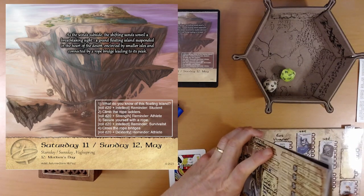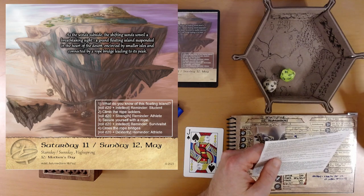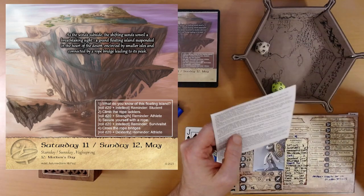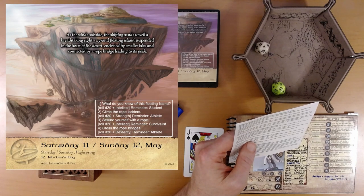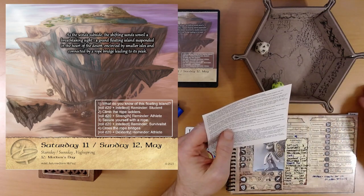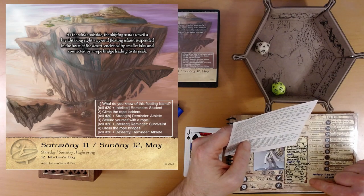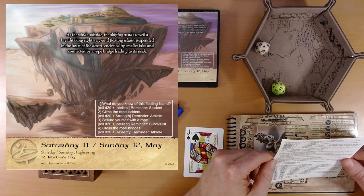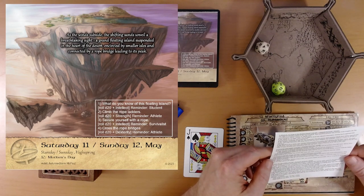Task three: secure yourself with a rope — D20 plus intellect, which is plus zero. We get a four — rolling with disadvantage is brutal. The wooden paths and bridges don't look as secure as they could be. Four plus two from our earlier bonus is six, and with one of our party being a survivalist that adds two more for eight. That's still the worst result. Your rope fails to remain in a secure hold.